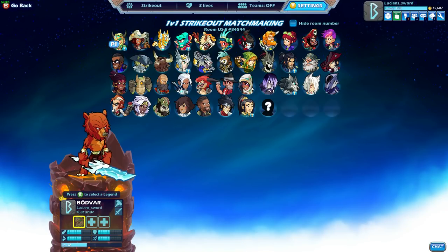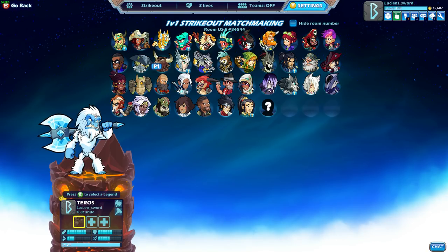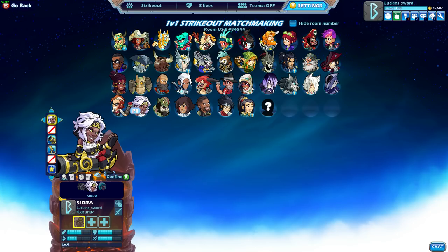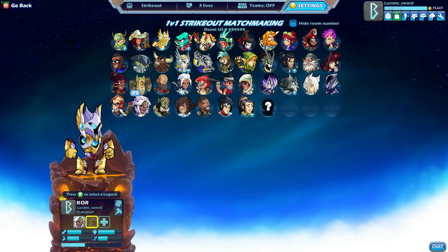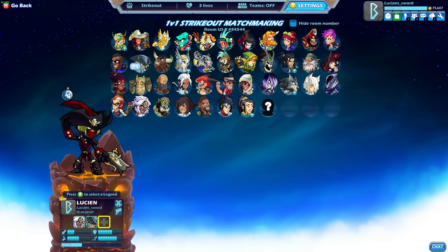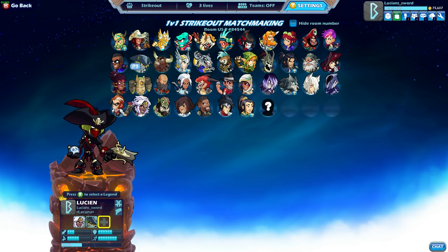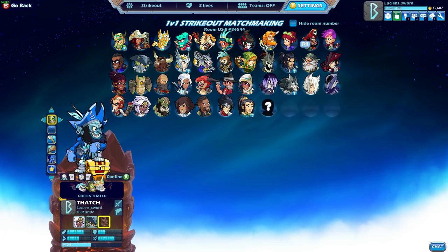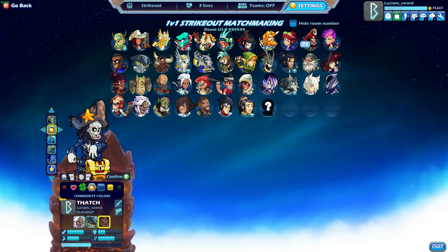How's it going guys? This is LucianSword back again today playing some Pirate Strikeout. Arrgh, you mateys. Let's do any Cydra skin really because she's just pirate as heck, but let's just do base Cydra for now. And of course we have Lucian — Dark of Night Lucian — who looks super piratey to me. Also best looking skin in the game, IMO. And last but not least we have Pirate Thatch. I'm about to do Cursed Gold Thatch. And let's just do Community Colors this time. This should be fun.